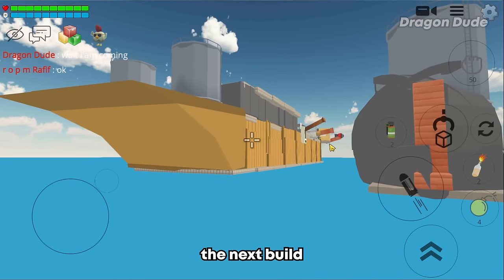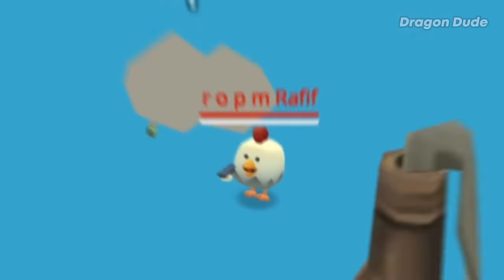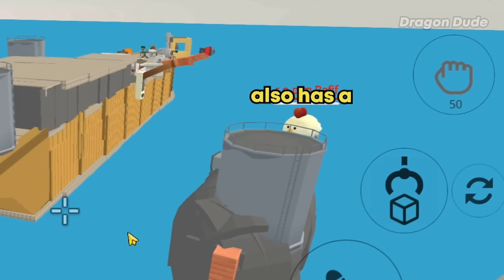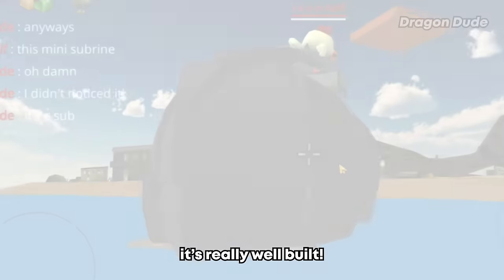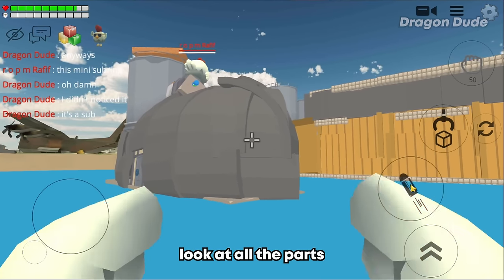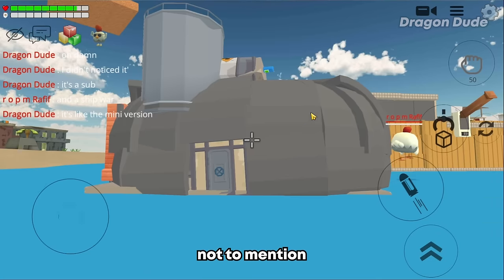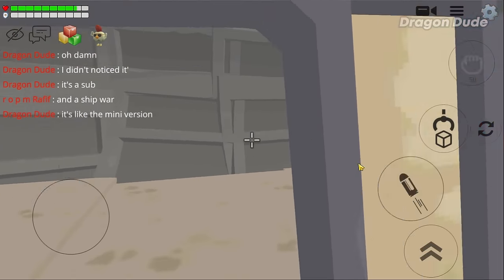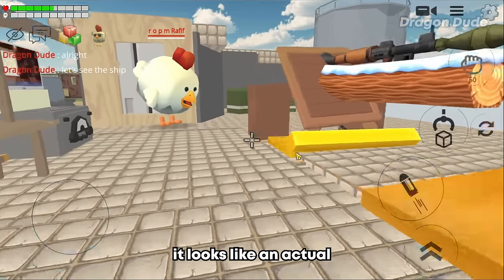Here we are at the battleship. Don't forget this build also has a mini submarine — I actually didn't notice it at first. It's really well built — look at all the parts. This probably took a really long time to make, and you can go inside it too.